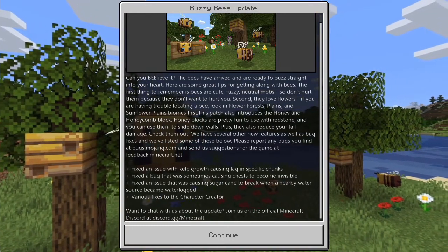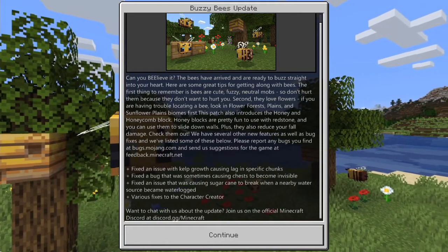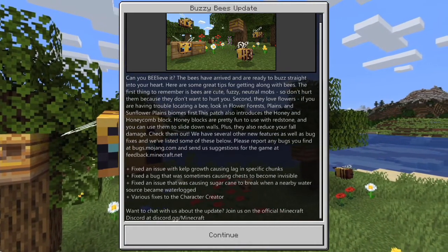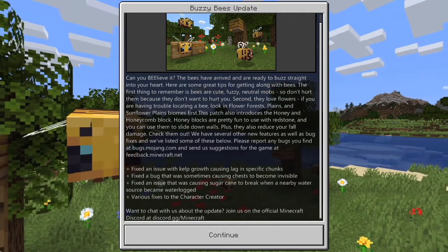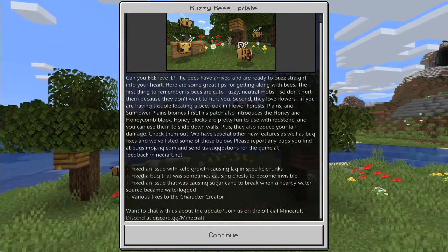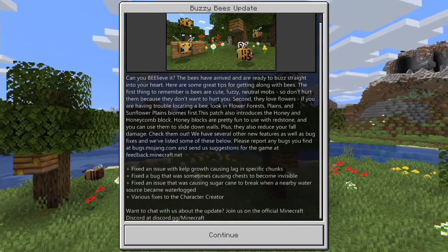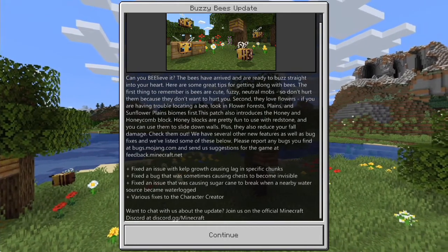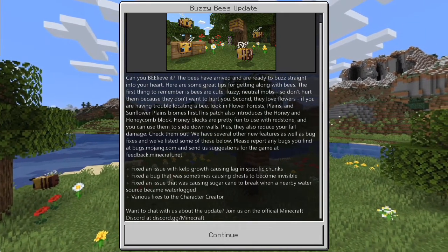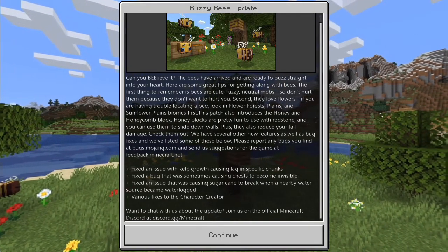These are probably just the highlighted ones. Fixed an issue with kelp growth causing lag in specific chunks. Fixed a bug that was sometimes causing chests to become invisible. Fixed an issue that was causing sugar cane to break when nearby water sources became waterlogged. Various fixes to the character creator.